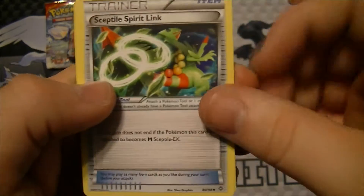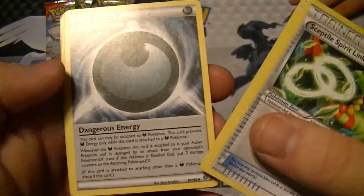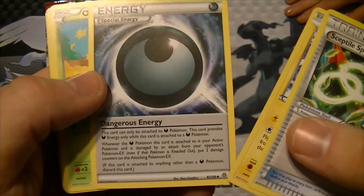The Generations ones are different from other packs because they also don't come with code cards. Subtle, Spirit Link, Rotom, Special Dangerous Energy.